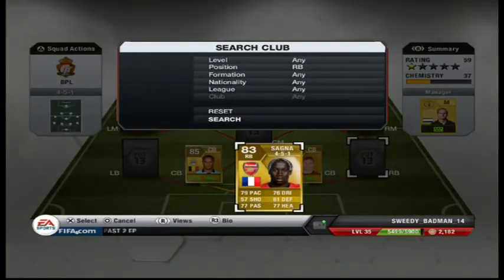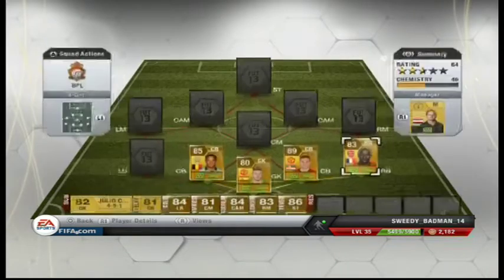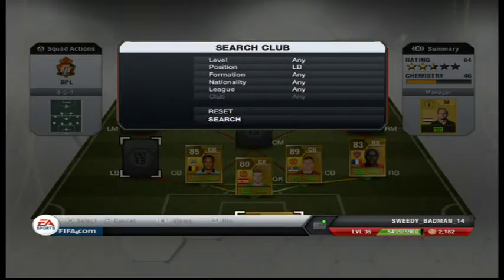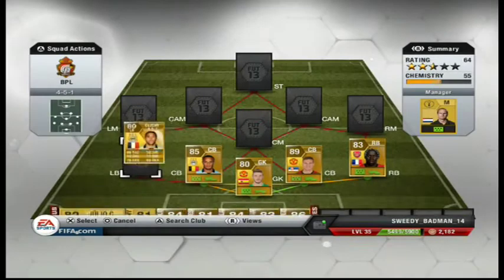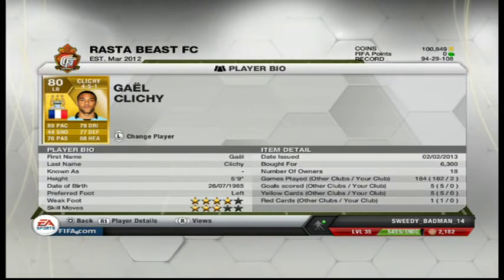My right back today is Bacary Sagna. I've had him before, I just trust him and he's got good all-around stats. My left back is going to be Gael Clichy. You're probably thinking why are you not playing Cole — he's on the bench. I'm not going for rating, I'm going for pace and defending stats. He's got amazing pace, okay defending, good dribbling, and instead of Cole, he can go up front and come back and pull off amazing stuff.